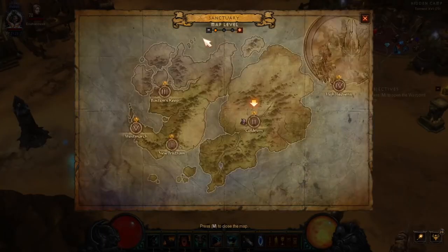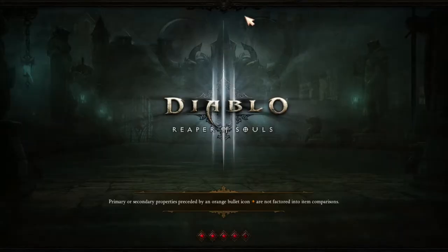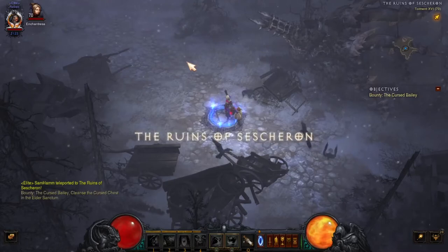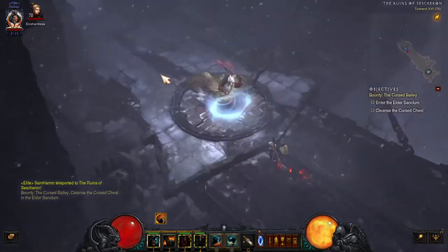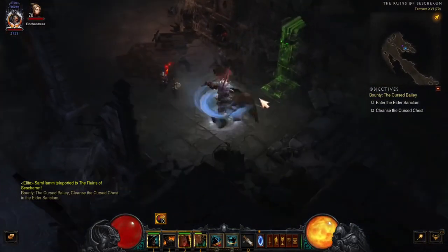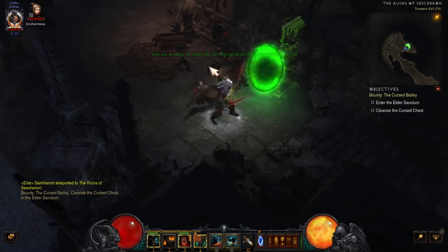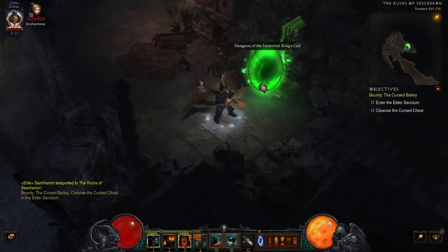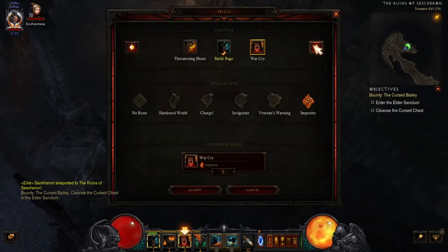The Immortal King set dungeon is in Act 3, the Ruins of Sescheron. Go all the way back to right around this corner and there it is — the Immortal King set dungeon. This is a really good set dungeon to get your season journey done. It's not hard at all.